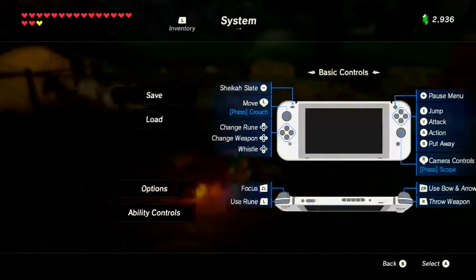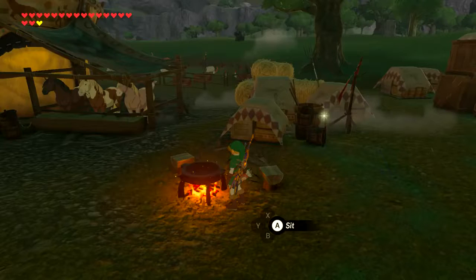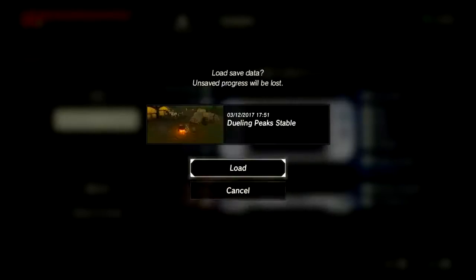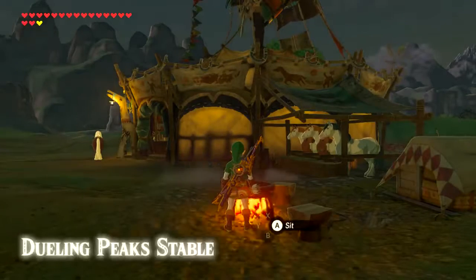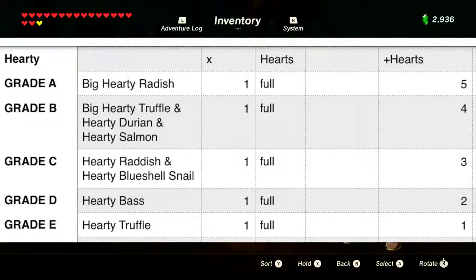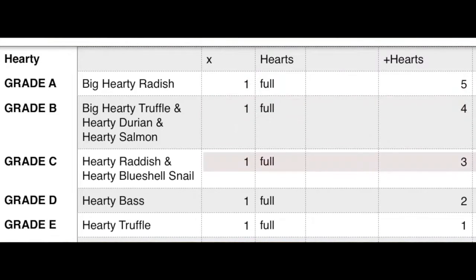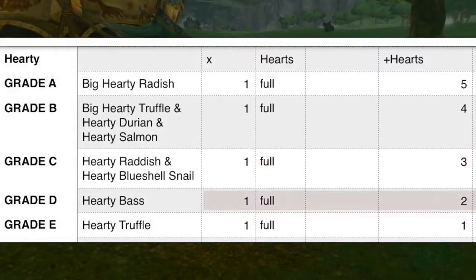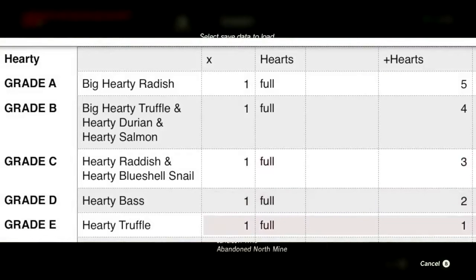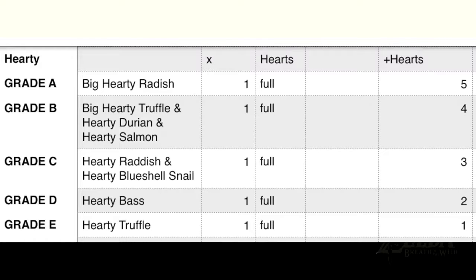Last but not least: extra temporary hearts. This doesn't have a clear answer because you can only have a max of 30 hearts total between full hearts and temporary hearts. At early levels you'll max them out, but later in the game you'll need to cook more strategically. Grade A is the big hearty radish — five hearts. Grade B is the big hearty truffle, hearty durian, and hearty salmon — four hearts each. Grade C is the hearty radish for three hearts, grade D is the hearty bass for two hearts, and grade E is the hearty truffle for one heart. Five big hearty radishes gives you 25 temporary hearts, but if you have more than five in-game you're wasting radishes.